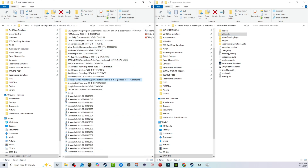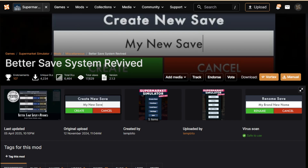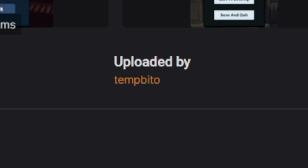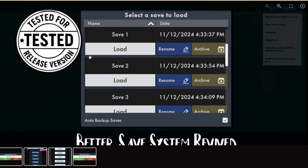The next mod is Better Save Systems Revived. Make sure you download the 'Revived' version, updated by TempVeto. Shout out to TempVeto — this person has been extremely busy updating a lot of mods. It has a 'tested for release version' seal of approval, which has made downloading mods significantly smoother. I've got a whole dedicated video on TempVeto coming soon.